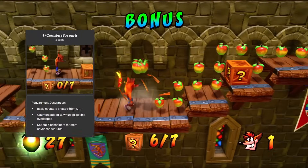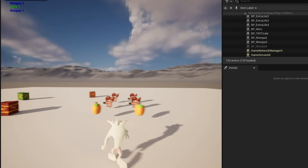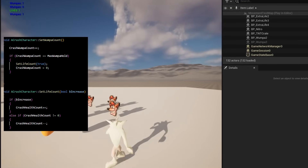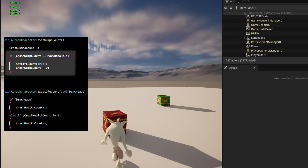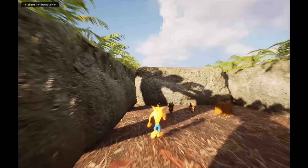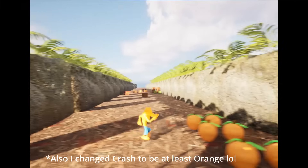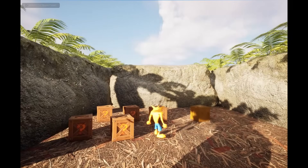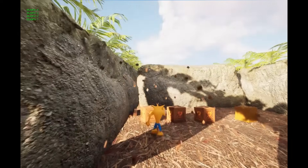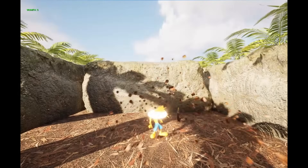The final thing was adding basic counters to the collectibles. Essentially what I wanted to do was add the counters for the health. I also added the counters for adding an Extra Life if the player collects 100 Wumpas, and also if you collect three masks, you get a trigger for the invincibility. And again, this is how I ended up when it comes to collectibles — I'm pretty happy with it. They interact with the crates, Crash can interact with them. They don't actually do anything yet — that's definitely going to be the next set of requirements in the next episode. But for now, they're in the game world, they spawn when they need to, and it all looks pretty decent.